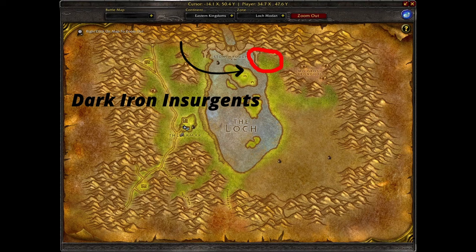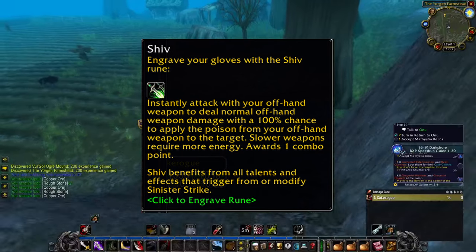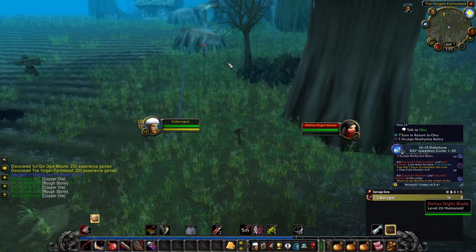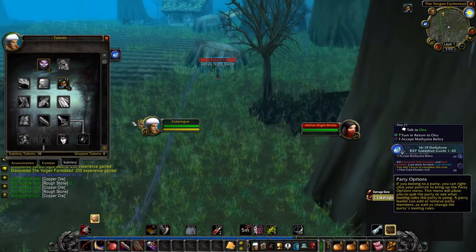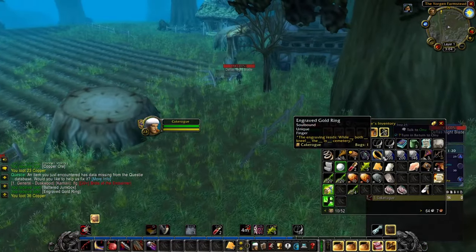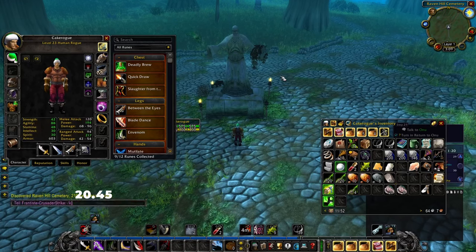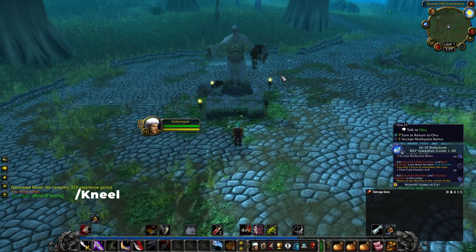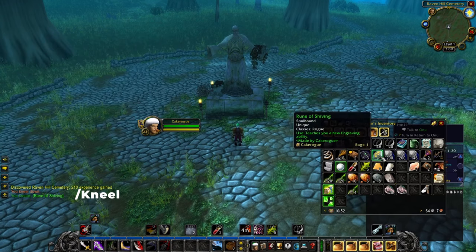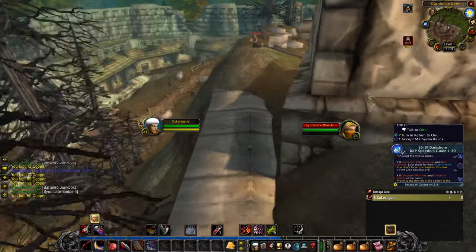For Shiv, go to Duskwood and Jorgyn's Farm at 50,73, pickpocket the Defias there until you get the Engraved Gold Ring, then go to the cemetery at 20,45 where there's a statue — do /kneel and you'll get the rune. Next is Envenom: go to Hillsbrad Foothills and Durnholde Keep at 80,40 where there's a vendor behind the building.